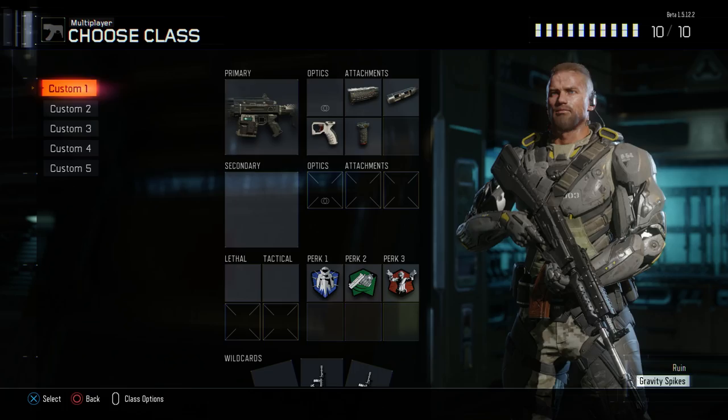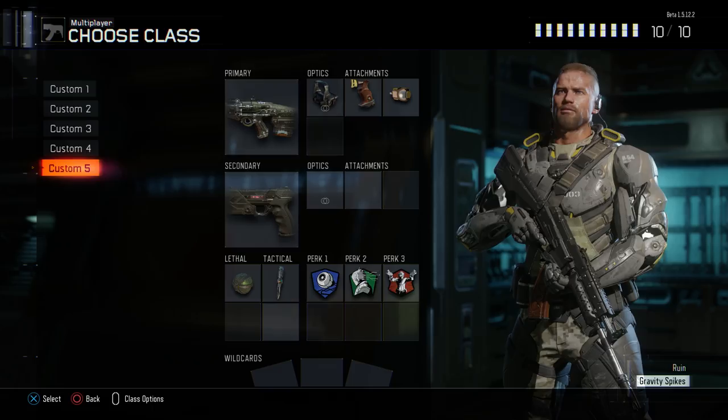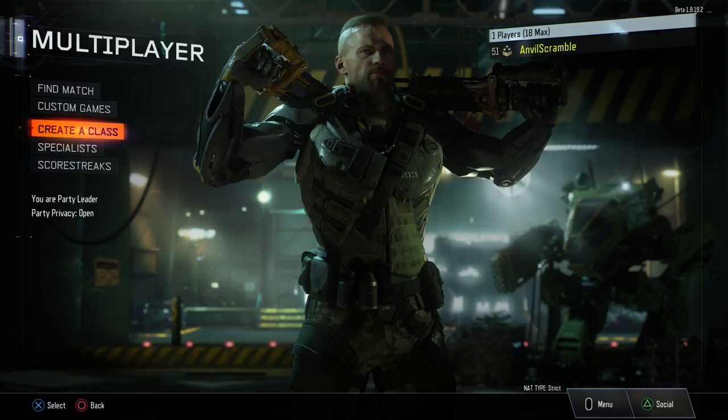This specialist is Call Sign Ruin. We've equipped his Gravity Spikes. This build is based around face-to-face combat with the Manowar Assault Rifle, fully loaded with FMJ, Long Barrel, Quick Draw, and Grip attachments. With Overclock, Fast Hands, and Gung Ho as perk selections, we'll lure enemy players into tight spaces and outgun them. Ruin is a combat axe fan and can humiliate enemies using it. The Gravity Spikes are driven into the ground with such force that it sends everyone in the nearby area home in a body bag.